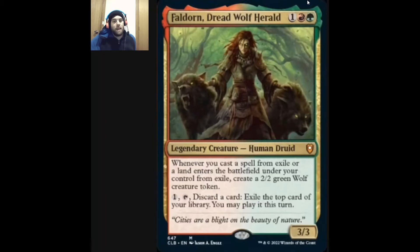Whenever we cast a spell from exile, or a land enters the battlefield under our control from exile, we create a 2/2 wolf creature token. We can also discard a card to exile the top card of our library and play it this turn. So we want to exile a lot of stuff to make a lot of wolves.